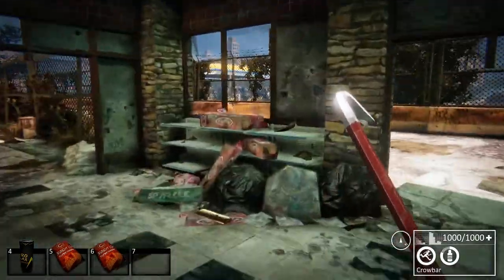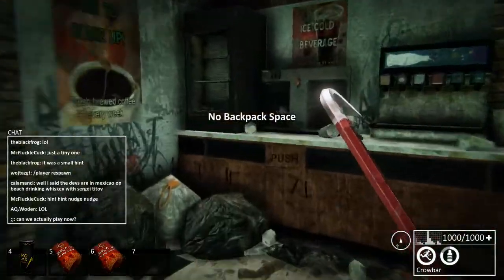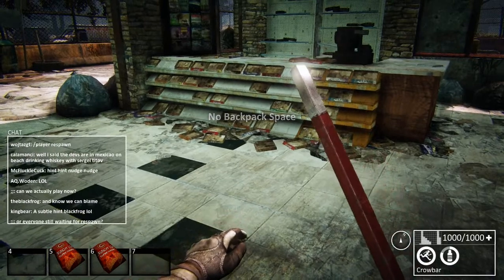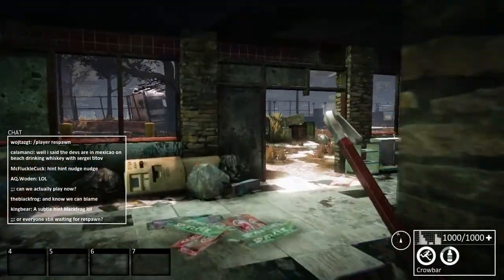I would really like a shotgun. There's a quick speed energy bar here — no backpack space. So let's eat some of these: some Bromax energy drink, a packet of crisps. Eating crisps doesn't actually seem to do anything at the moment.